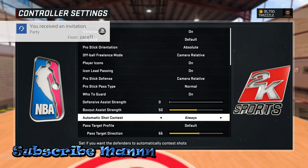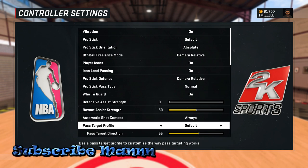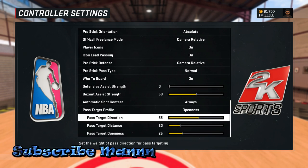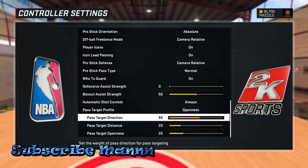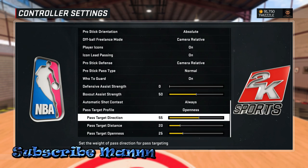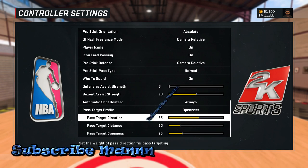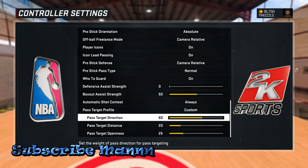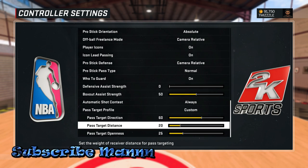The next thing you want to change in your offensive settings — most people just put it on Openness, but you got to take it a step further. Pass Target Direction: this pretty much means with your left stick when you're passing the ball, how much weight do you want to depend on pushing the left stick in that direction. I would not put this too far — the most I would put this on is 60 to 65, or keep it at 55 like it already is.